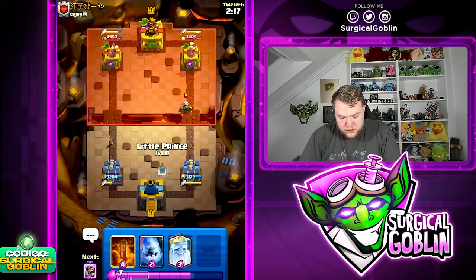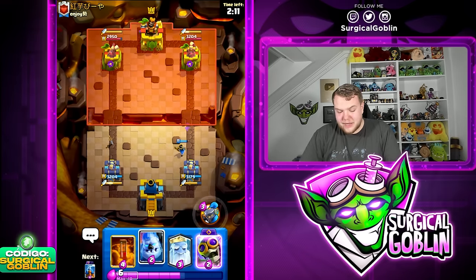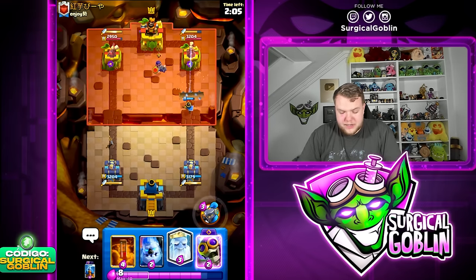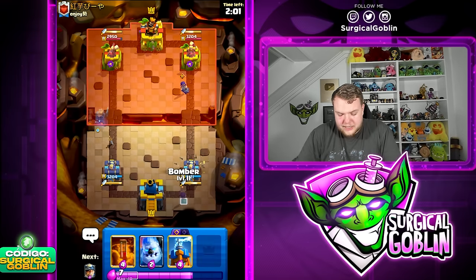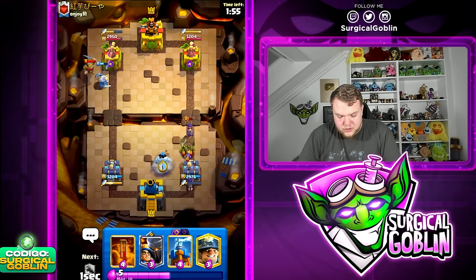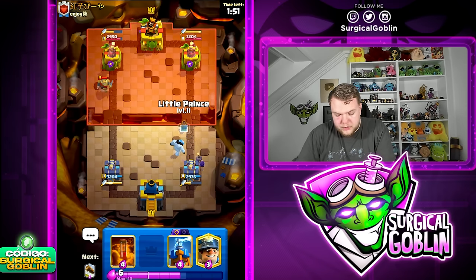Let's go Miner towards the left side. The Dagger Duchess was running out of ammo, so that's why I went with Miner. Very nice — we also catch those Wall Breakers. I'd like to try and activate the King Tower but the Dagger Duchess is gonna take care of the Magic Archer very fast. Unfortunately we did not activate.